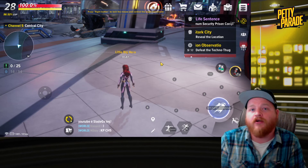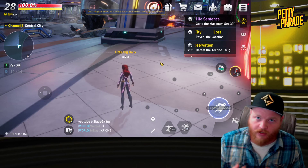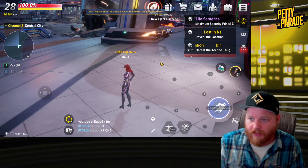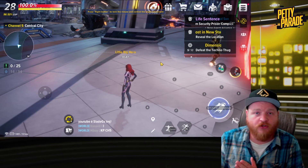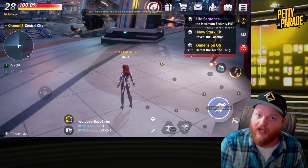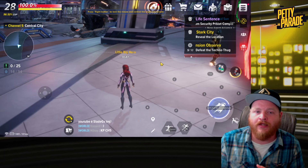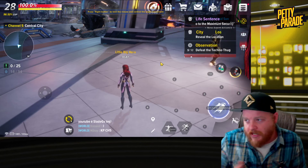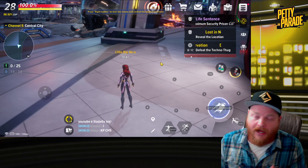All in all, squad power is a very important system and you get a lot of benefit from the shared power your characters receive. The smartest approach is to get your main established and leveled up first so that when you start an alt you already have a solid squad power foundation, making that second character much stronger and faster to level right from the start.